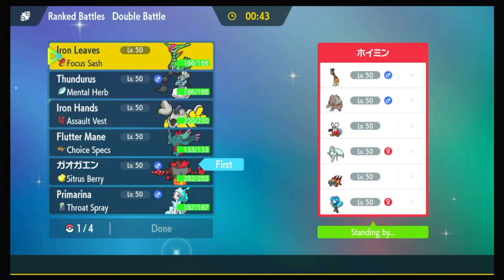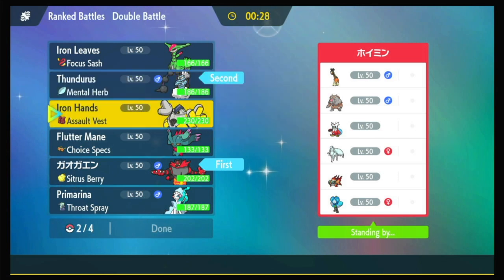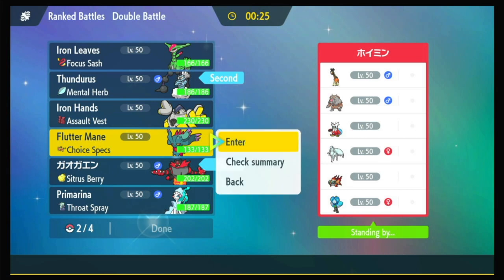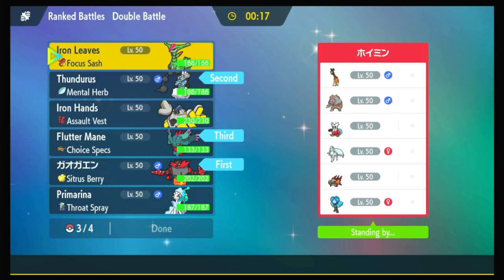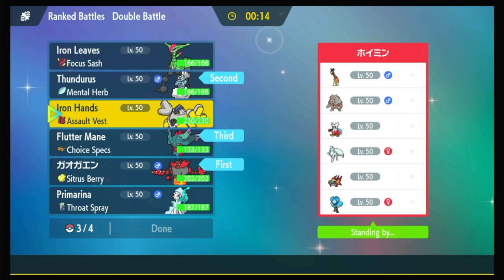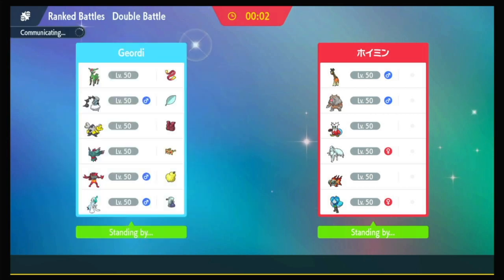Is Iron Leaves good here? Iron Leaves is not faster than Iron Bundle, it's not faster than Ninetales. But we have Thundurus to turn off the snow, so I think we go with Thundurus. And if we're setting up Sun anyway, we'd probably want Fluttermane. In the last slot, probably Iron Hands this time — it can take the special moves really well and can dish out some big damage in return, especially if we get up Electric Terrain. So that's what I'm going with.